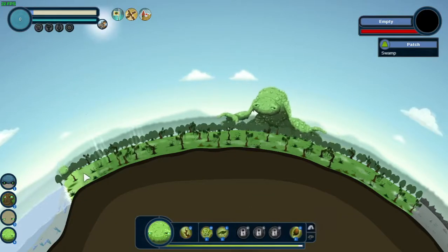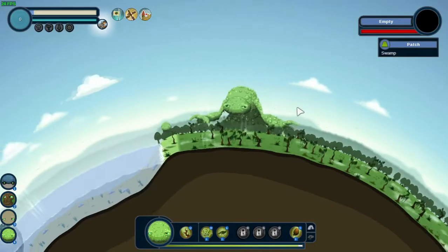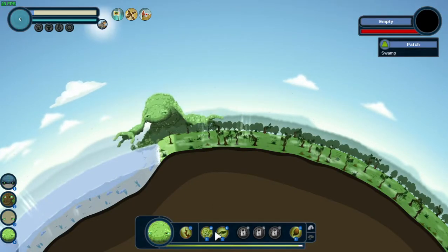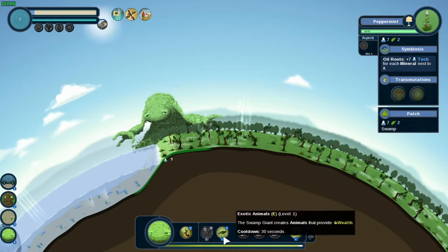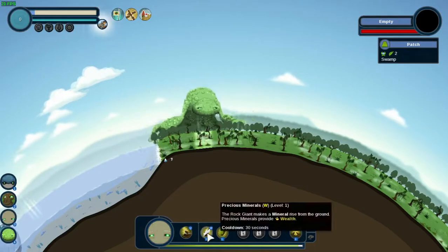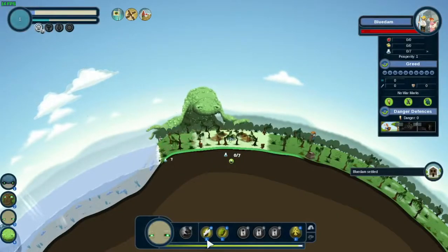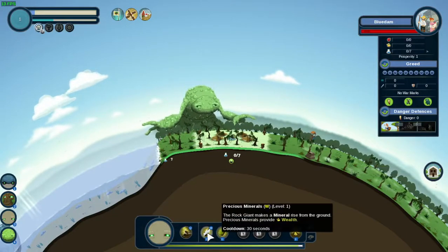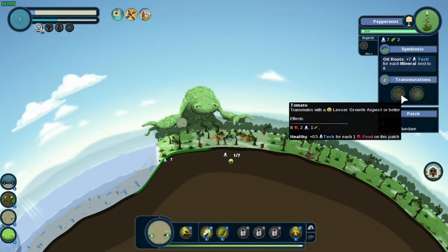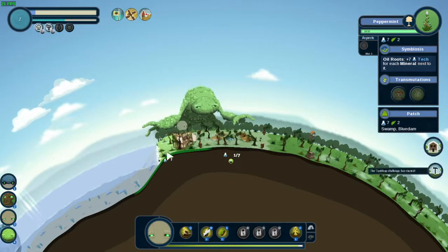I'll put peppermint here and then exotic animals here. There's a whole lot of stuff like symbiosis — you get perks if you have the right combinations. The plants will kind of upgrade, and animals will sort of upgrade themselves too. So I'm gonna put exotic animals over here and then get the rock giant to place minerals. A swamp village has settled — why do they always settle on top? I want the rock giant to place minerals here.